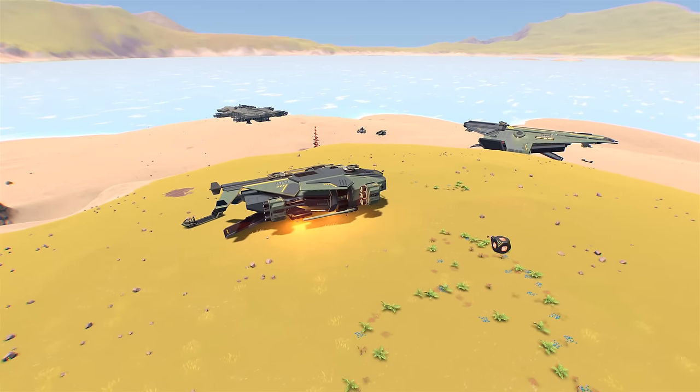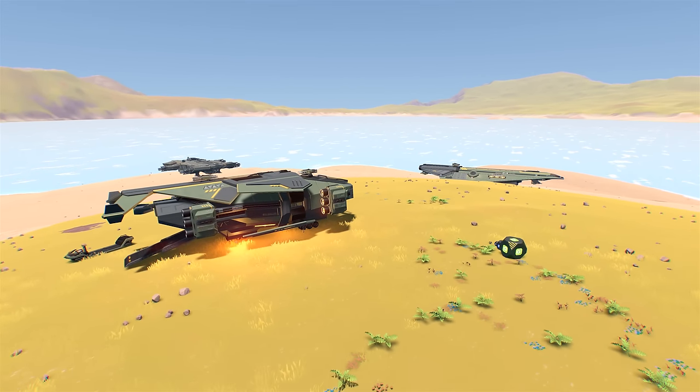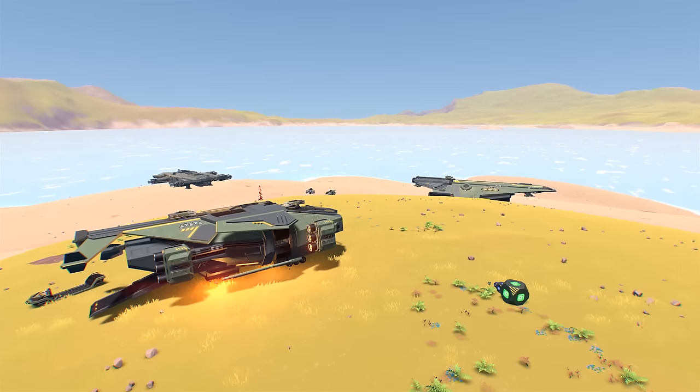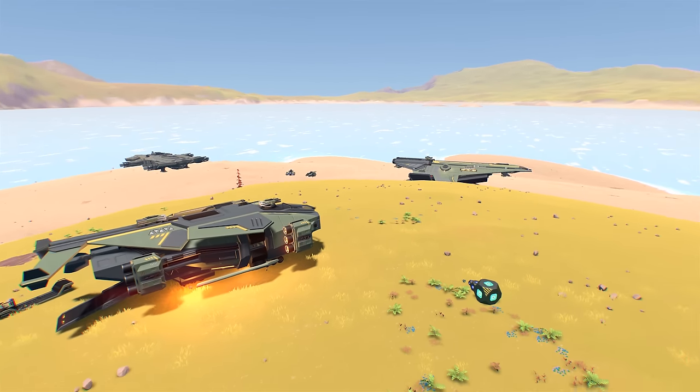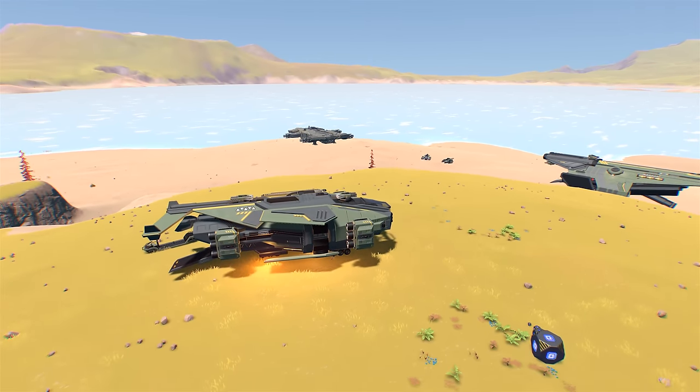In this video, I want to take a look around some of the community's creations. We've got a lot of Bad Boy Kangaroo's creations in cool military green — fighters, dropships, a large cargo vehicle, hover tanks, and all sorts of cool things to look at.